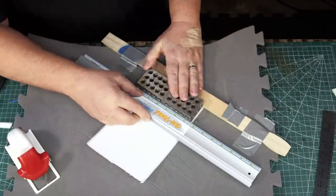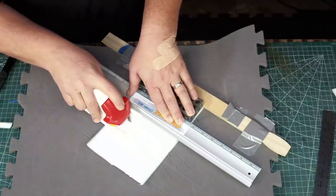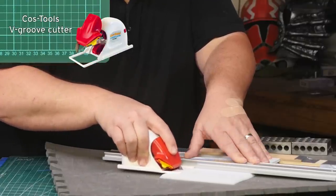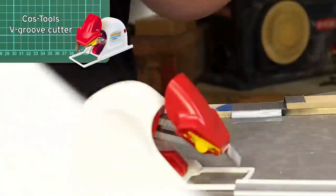I cut five panels from the foam, all equal in size. I set up some guides with paint stir sticks so I can make a bunch of equal cuts. The tool I'm using is a 45-degree V-groove cutter from Cos Tools, and I just use a single blade since all edges need to be cut at exactly 45 degrees.